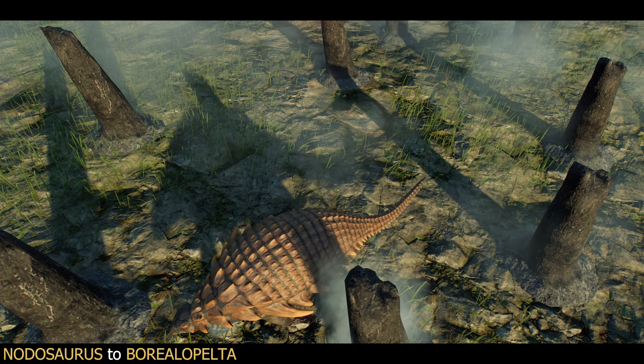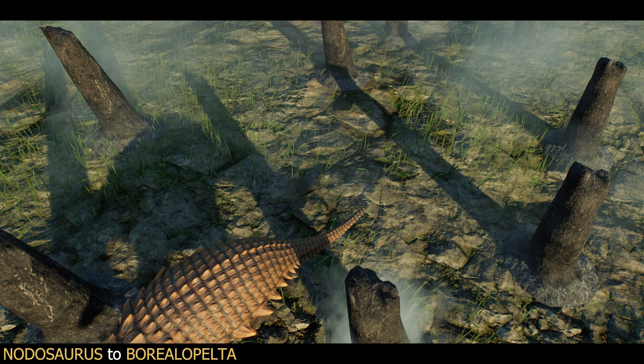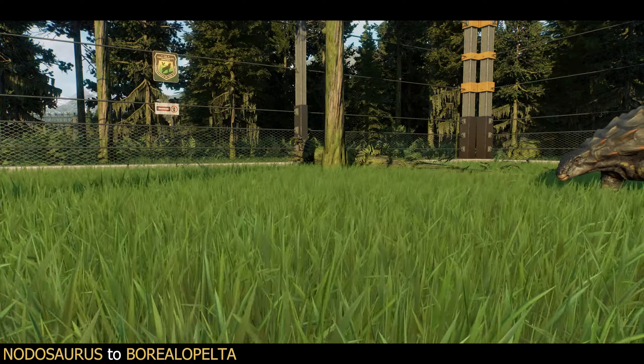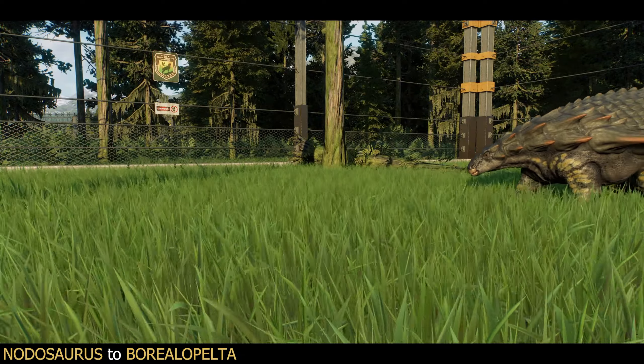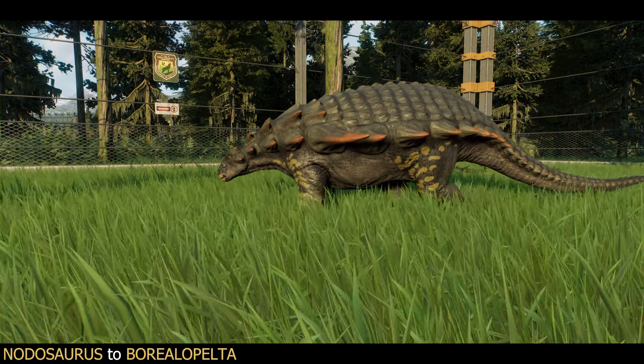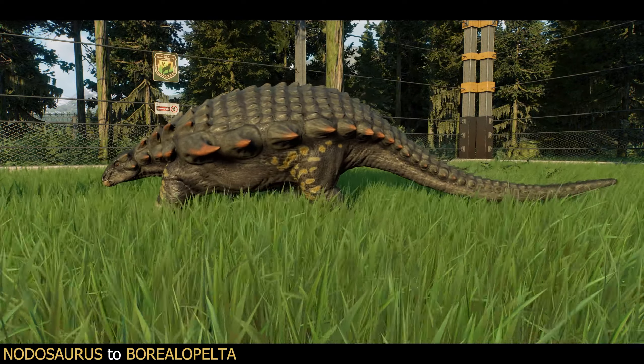We're going to mix it up for the skin colours based on a fun fact. There was a large amount of charcoal found in the stomach of the Borealopelta, suggesting a recent wildfire in the area. We're going to use the Svalbard skin along with the Papurana and Lithobates patterns as a fun little nod to this, in those charcoal and fiery colours.